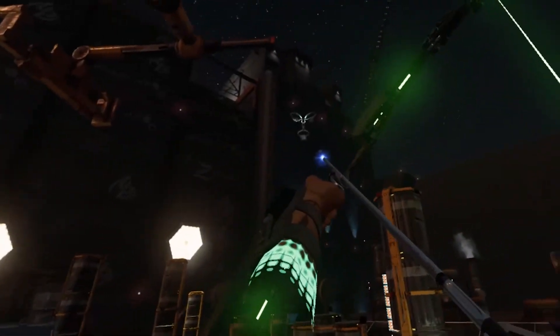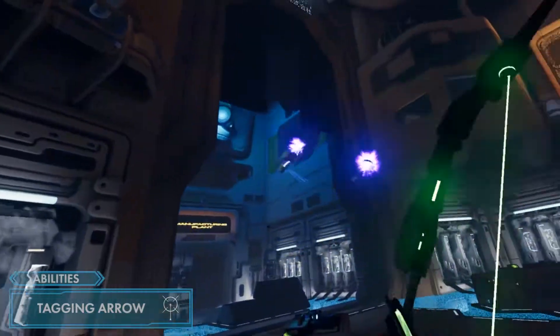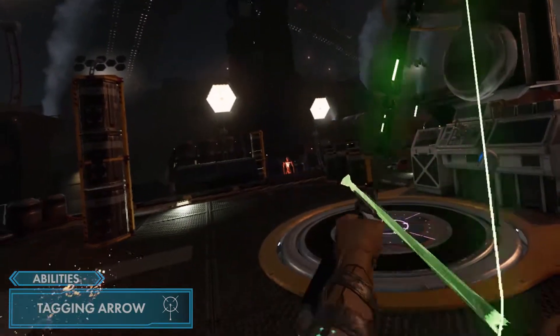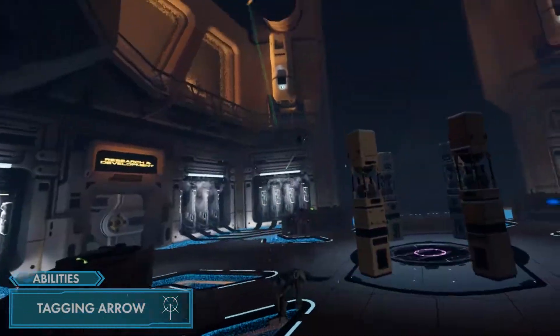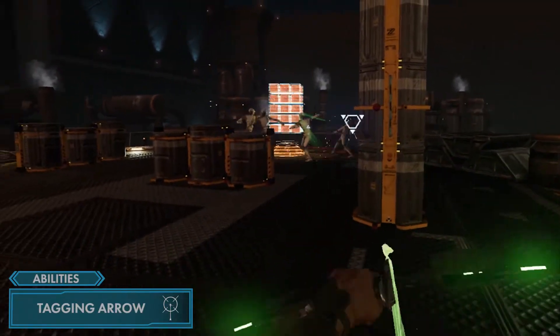Even Elder's eagle eyes need a break now and then, and that's where tagging arrow comes in — the only physical arrow in Elder's quiver. Tagging arrows turn enemies into magnets for your other arrows, so all you have to do is look and shoot. No aiming required. Grab a tagging arrow from your back with your empty hand's grip button, knock it into the Viper Bow, aim, and release. Then fire away!